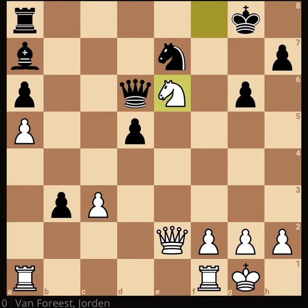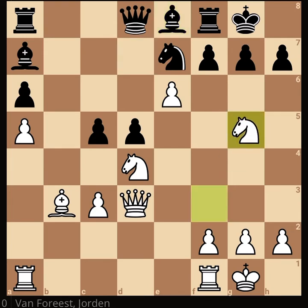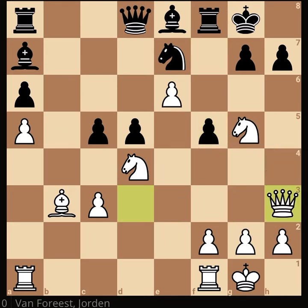Jordan Van Foreest continued attacking very nicely and played Knight g5, saying grab my Knight and I will mate you — don't forget this. So of course Mammadyarov didn't fall for mate and defended by playing f5. This is the moment that Jordan Van Foreest had to play more carefully. Especially given he always had the idea of mating at h7, he had to play Queen h3, attack the pawn to create weakness, and only then play Knight f7.